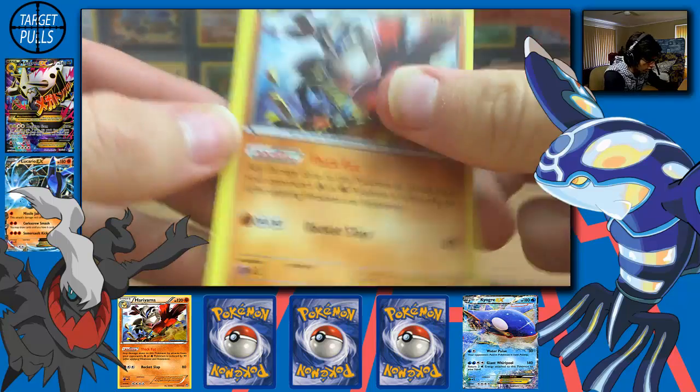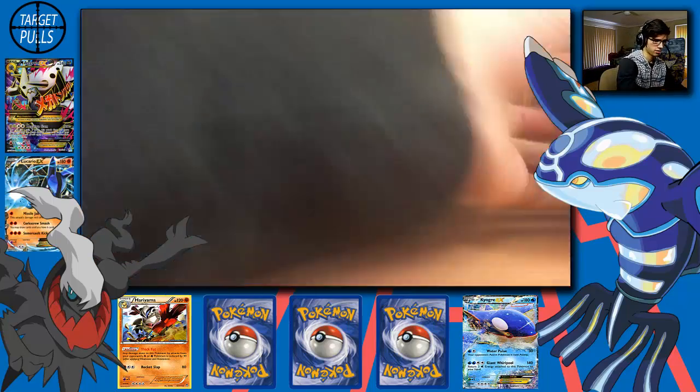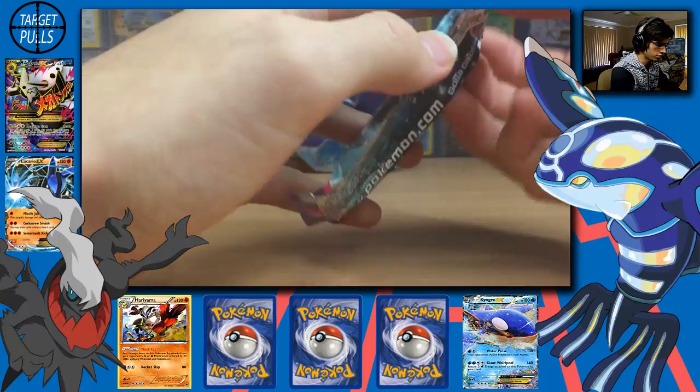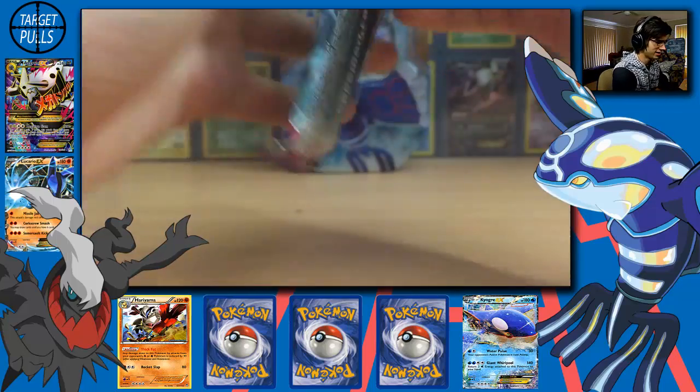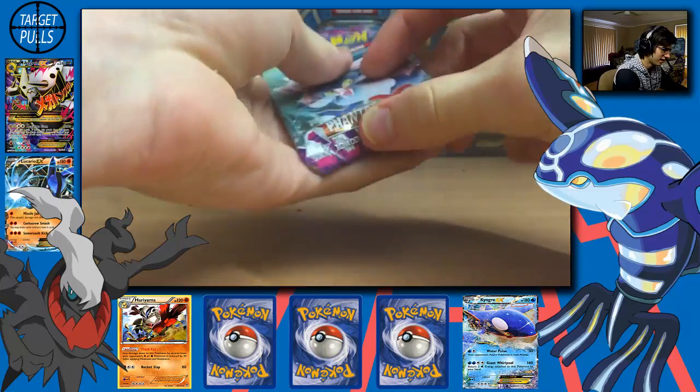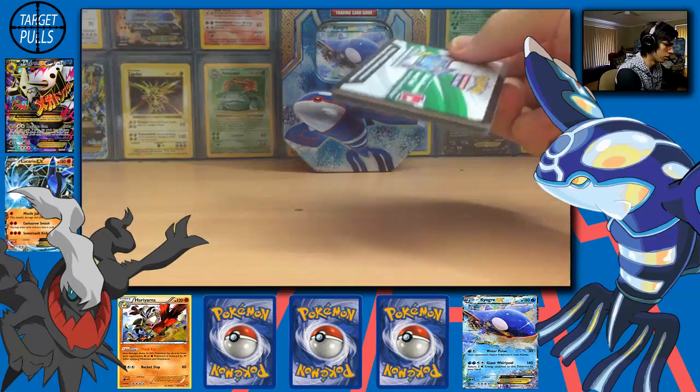And a Hariyama Regular Rare. Look at that — Rocket Slap attack. Interesting. I really think some of these move names should be introduced into the game — so original. Minimal thought put into it.